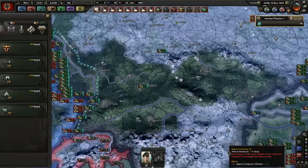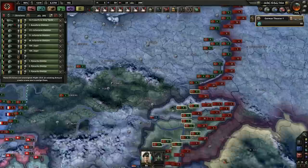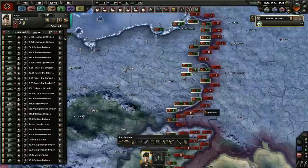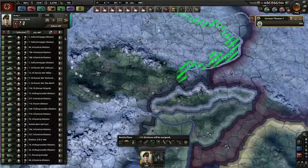The Soviet front is not looking good this time — they've pushed us back significantly further than they had in the previous campaign. I'm still going to go for the fallback strategy. Where to draw the line? That river looks quite defensible to me.